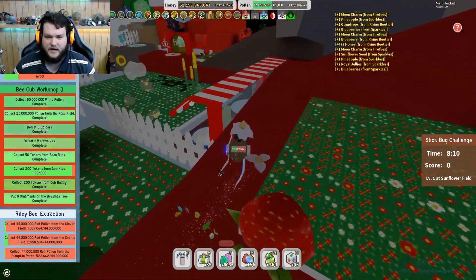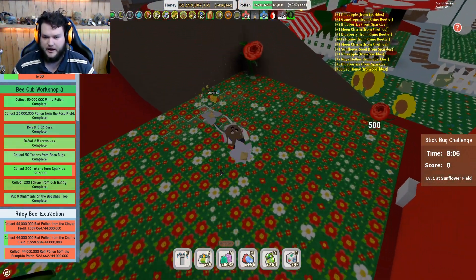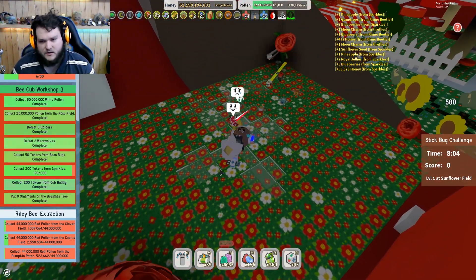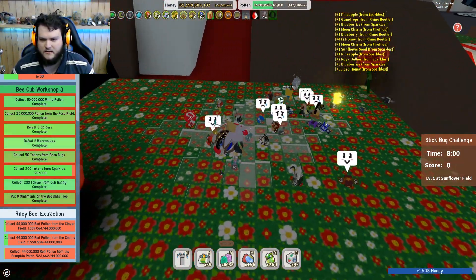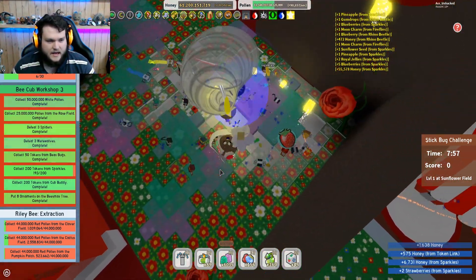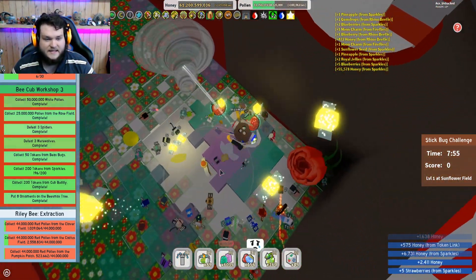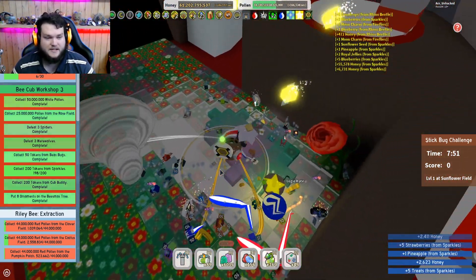You're going to the rose field? Oh my days, really? Like, the furthest field you could choose. All right, I guess we'll wait in the rose field. Must be that scorpions haven't respawned — huh. I didn't think I'd been in the rose field recently, but I guess I had. Here we go. Yes — six more. Yes, so close. Three more sparkle tokens is all we need.